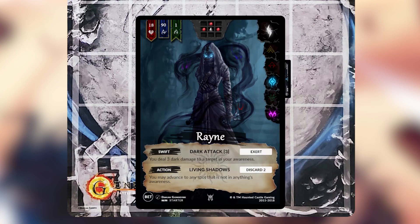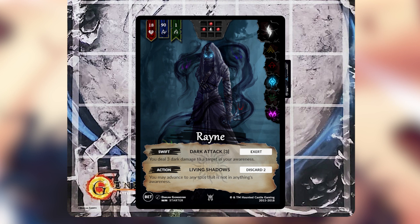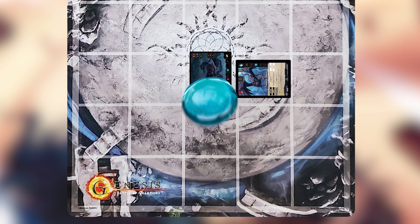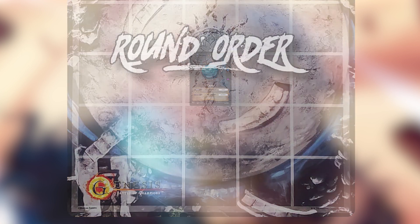What would that look like during a turn? Let's say you're playing as Rain and you've done all these things — summoned some stuff, cast some spells, moved around — but you haven't used Rain's first ability, which is a swift Dark Attack 3 that exerts her to use it. If you've waited until the end phase, you can use this effect as you end your turn: you exert her by putting a token on her and use the Dark Attack 3 ability, which deals 3 damage to a target in your awareness — any target in one of the red dots in the top center of Rain's card.